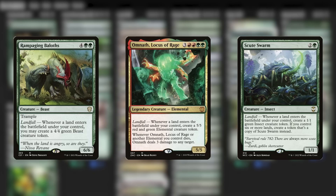Just one Scute Swarm is usually enough to take over a board all on its own, as long as it's properly fed with a steady stream of land cards. Casting too many payoffs can often be a way of overextending, leaving yourself susceptible to getting blown out by a board wipe.